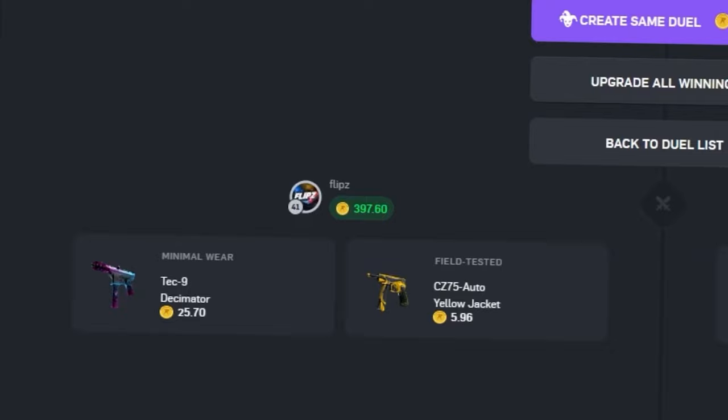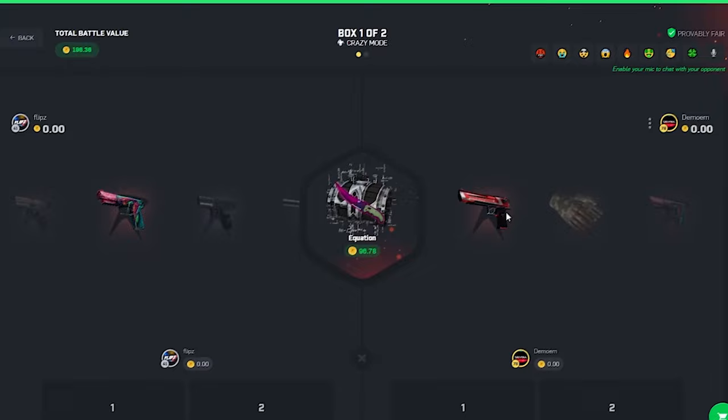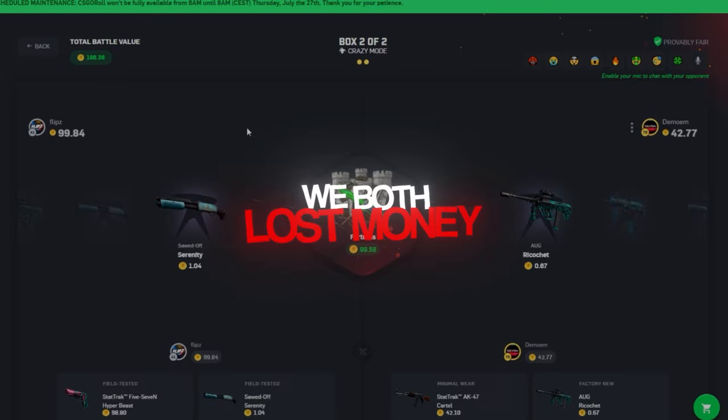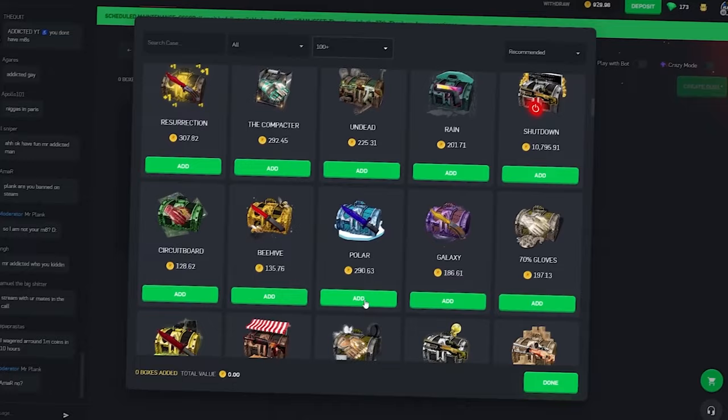397 coins — that is phenomenal. We're going to go ahead and spend these last 200 coins with a Fortress and an Equation case, going crazy mode again. We got a real person with us — I hope you have good luck, we really need a good pull. We're down a little bit but last case — come on. That was pretty crap, we both lost money. In the balance we have 923 coins, almost back to even — we're going to sell them all and do some nice case battles.